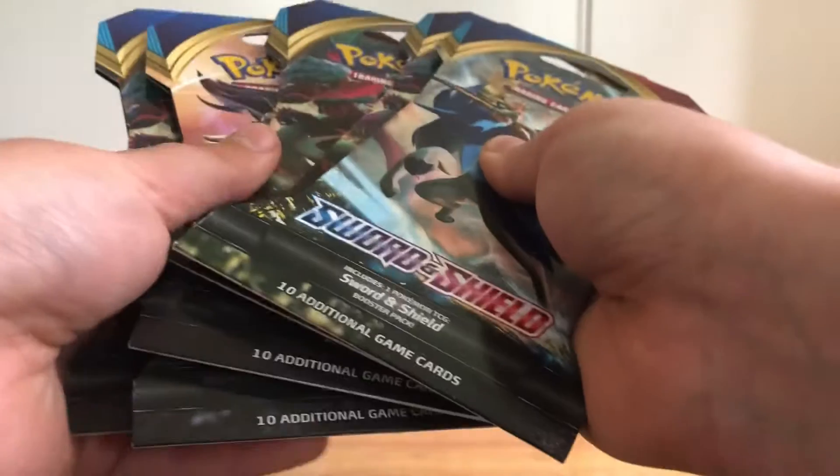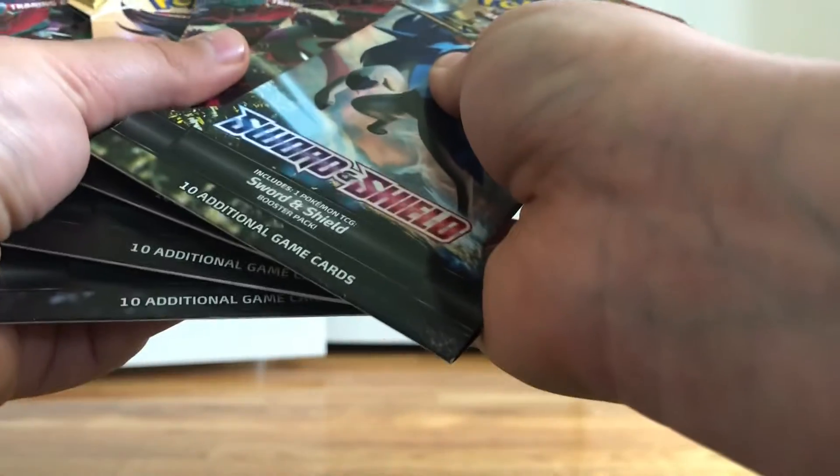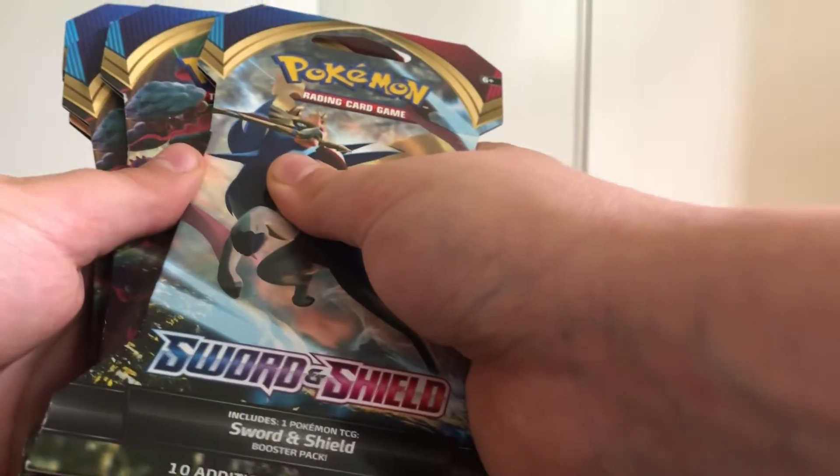Hey everyone, Wizard Pokemon 3 here with a brand new video. Today we start off with one important announcement: an explanation as to why I have not been uploading recently. The reason is I have been at the beach where there were no Pokemon cards and no tripod. Anyways, we just came back and went to Target to buy five Sword and Shield booster packs — base set — in hopes of pulling the golden Zoshien.